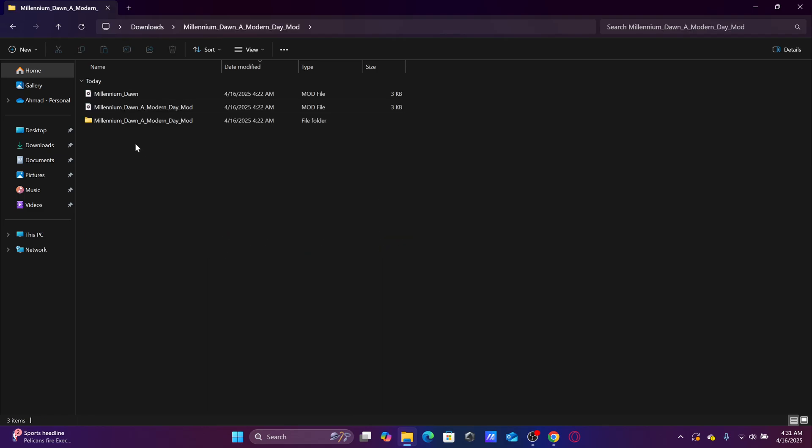So you go in here. Now this is where the trick comes in — this is where most people face issues. Most mods, when you download them, the folder will have numbers on it and the mod folder also has numbers on it. But in the Millennium Dawn mod's case, you have the name — you don't have numbers here. So it's okay, no problem — you are following the steps correctly.